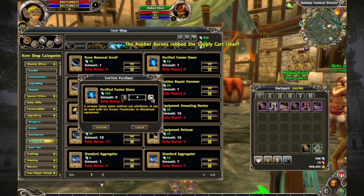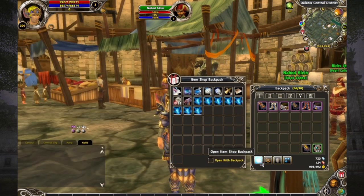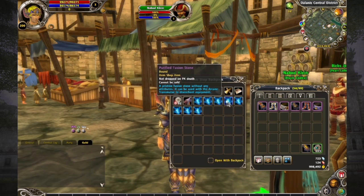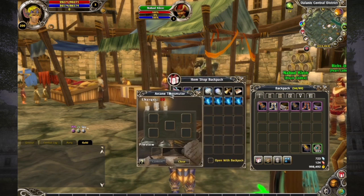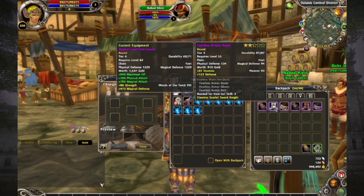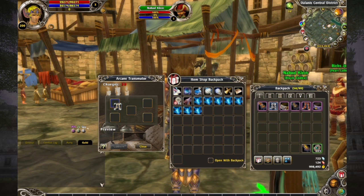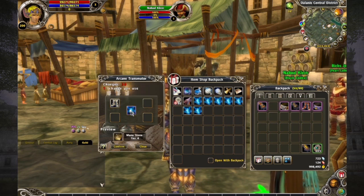You need a purified fusion stone for each one of these pieces of equipment, so I need to purchase five purified fusion stones. Let's open up our Item Shop backpack — now you can see I have a whole bunch of purified fusion stones in here. Let's open the Arcane Transmuter again and turn this equipment into a mana stone. I'm going to drag this piece of equipment over here and then drag in a purified fusion stone with it.